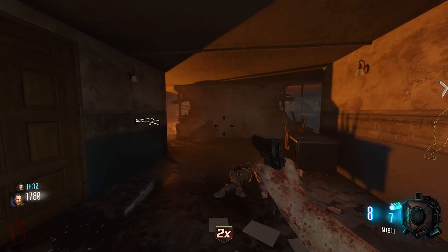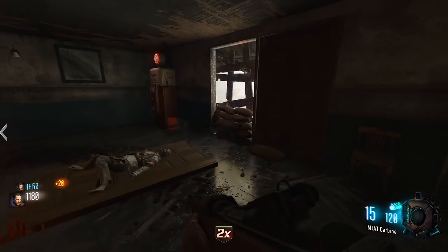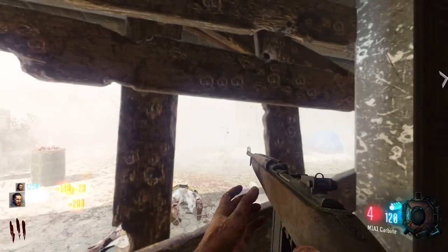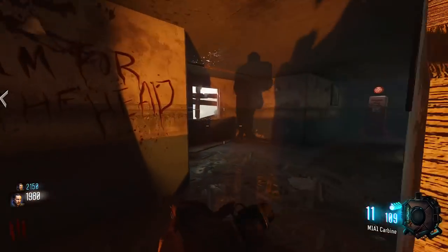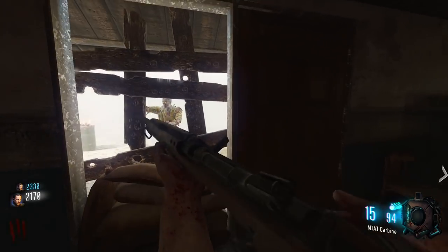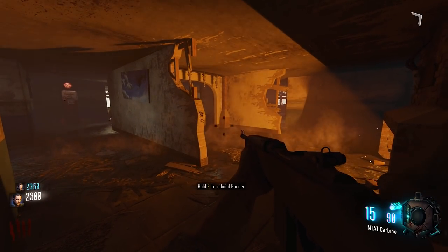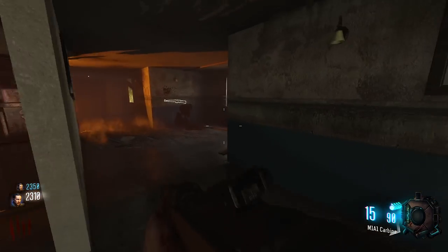Some heavy duty boarding up right there. M1 Carbine, I think it's the only chalkboard weapon. Oh, Jugg — no power needed, that's good. Round 22, 2500 for that door. You found some sort of part on the ground? Yeah, it said one of three, so we're obviously looking for three parts.